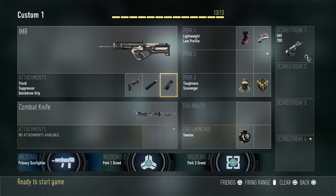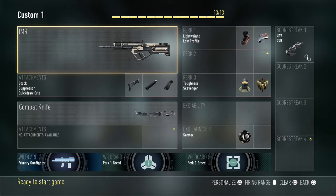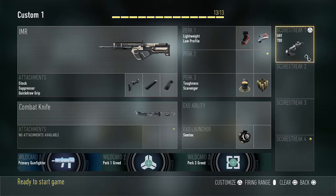Starting with class 1: I'm using stock suppressor and quick draw because I am quite an aggressive player. I don't tend to sit back in my own spawn unless I've got a bad team and I'm forced to. With lightweight, low-profile, toughness, and scavenger, plus a semtex grenade — I'm using lightweight purely because it helps me move around the map a bit quicker, even though you do have the XO suits.